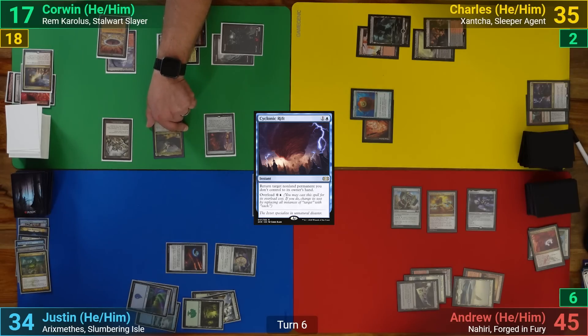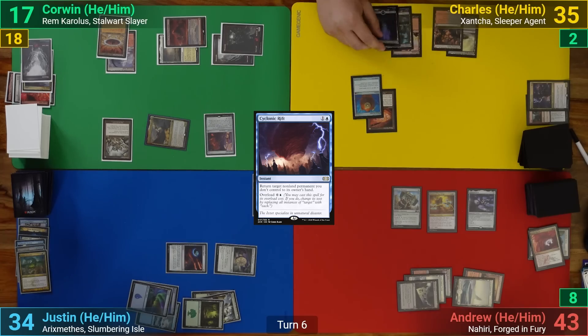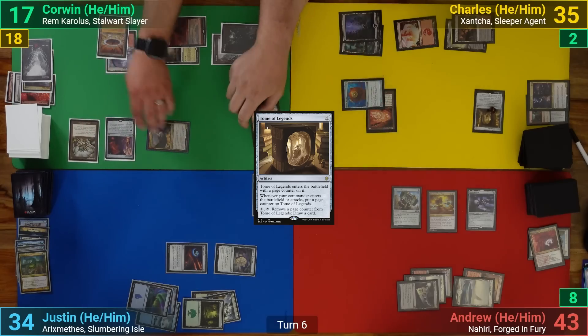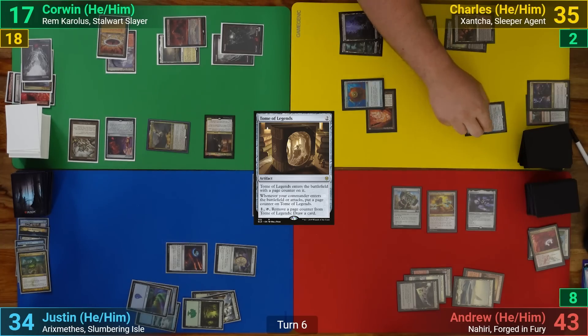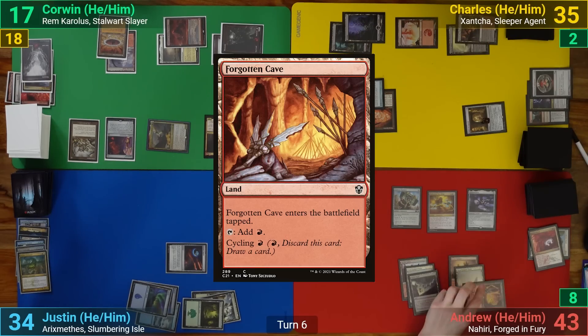Corwin swings Rem Carolos at me again dealing two and passes. Charles has a Swamp for turn, then plays Tome of Legends and recasts Xantcha this time giving her to Corwin. He draws a card from the Tome of Legends, removes a counter from it, and passes. I draw and play a Forgotten Cave.